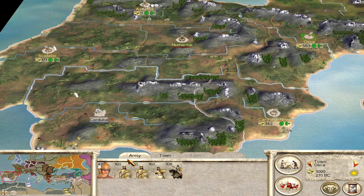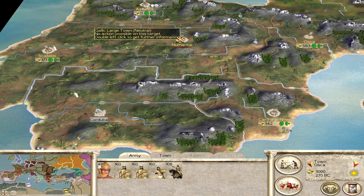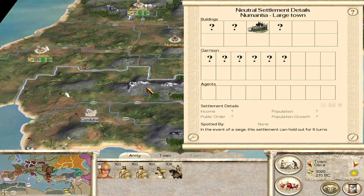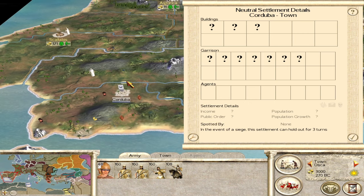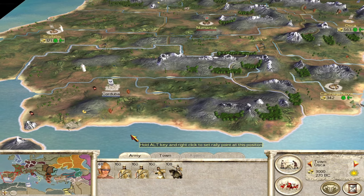I'd honestly recommend disbanding the town militia because they're so horrible, or even the skirmishers. You can piece together two decent armies by combining the forces from Esterica and Scalabus, and from Carthagonova and Osca. Regarding your neighbors, Numantia has six units - decent but not great - and in Cordoba they have seven units which is pretty tough, so make sure you bring your best units for that fight.